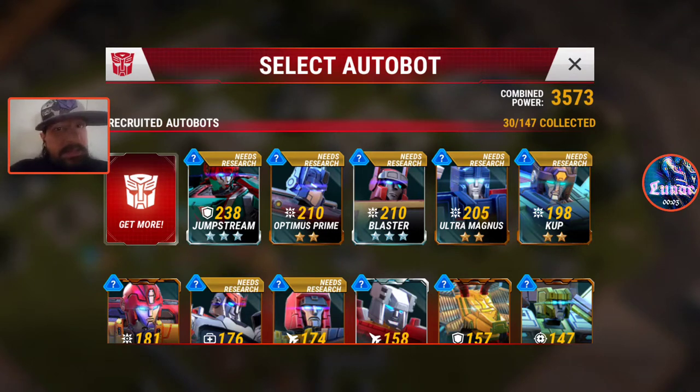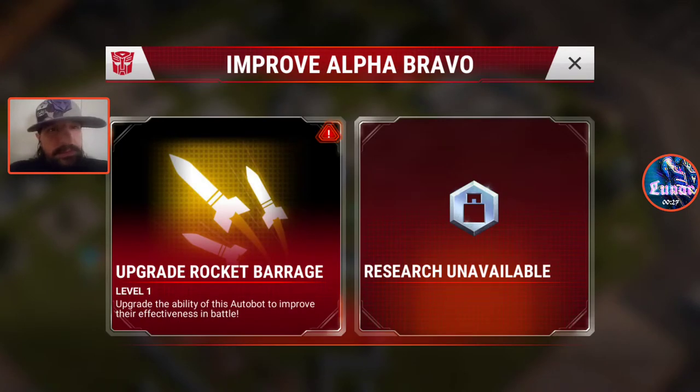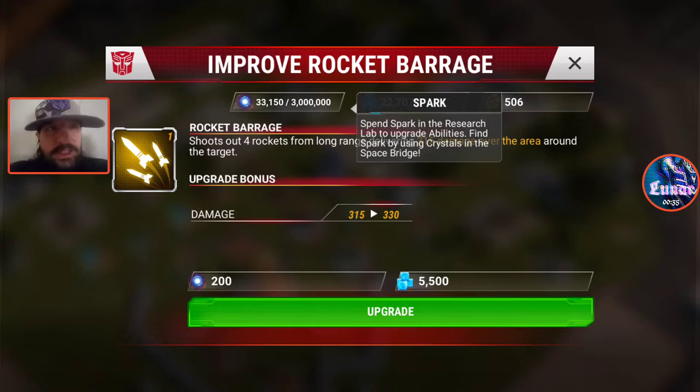Today we're going to extend our abilities and spark just a little bit more — this is part two. We'll come down here and go to Alpha Bravo. As always, remember the sparks up here — three million spark. You get it from lots of things: crystals in the space bridge, war duplicates in the space bridge.